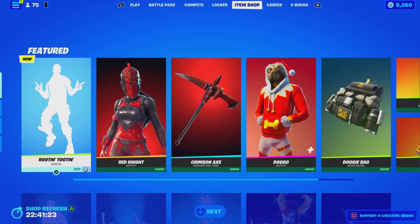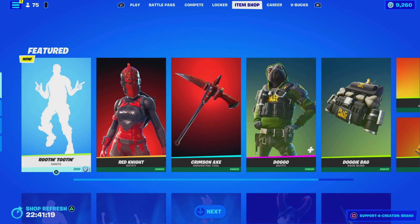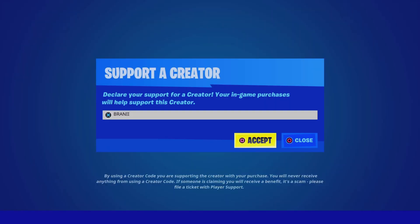Welcome back to another Fortnite Battle Royale video here on the channel. Before we get started, if you guys are going to purchase anything new from today's Fortnite item shop, be sure to use supporter creator code BRANNY with two I's, as I am an Epic partner with Fortnite, hashtag ad. Shout out to all the amazing supporters that have been using my code, and shout out to Fortnite for letting me have a supporter creator code — hashtag ad, hashtag Epic partner.